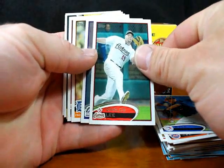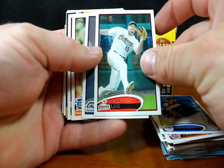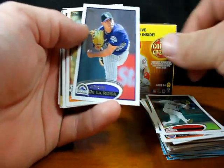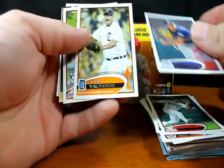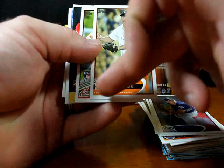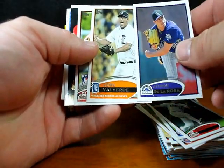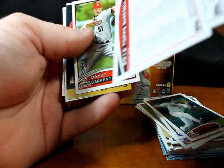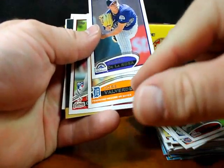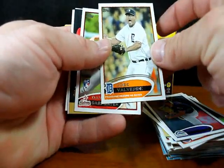Carlos Lee, who just got traded today from the Astros — I can't remember who to. Jorge De La Rosa. But Carlos Lee just got traded today to somebody for two minor leaguers. Jose Valverde — franchise record 49 saves. This one is some kind of insert, probably a checklist, because the nameplate is made a little bigger and brought up higher to fit in the franchise record thing at the bottom.